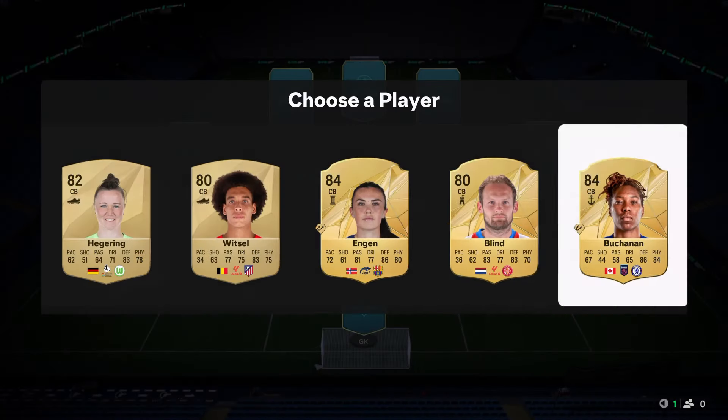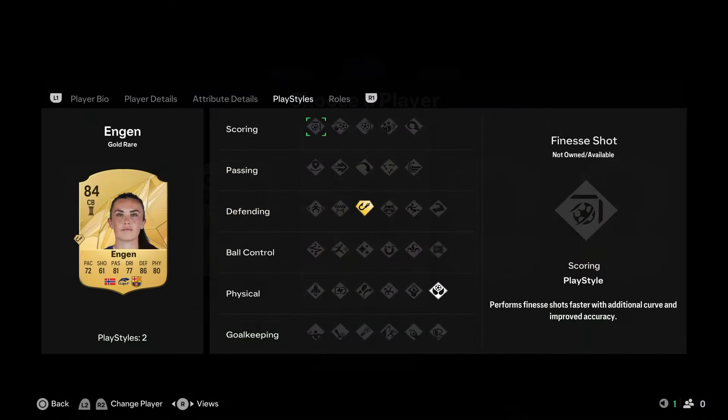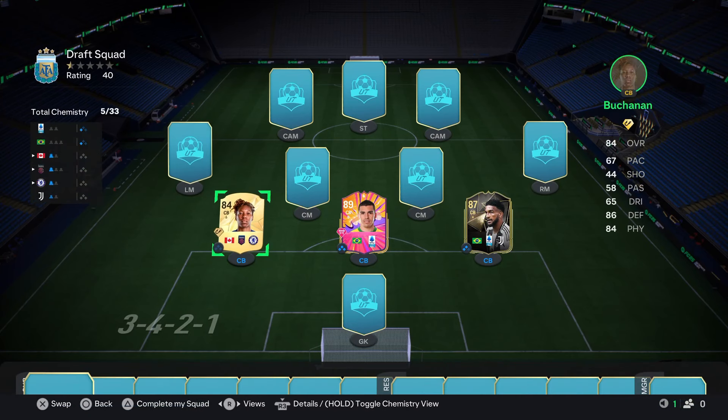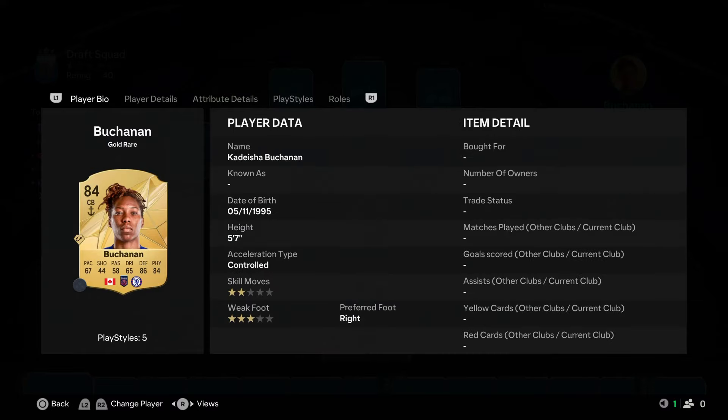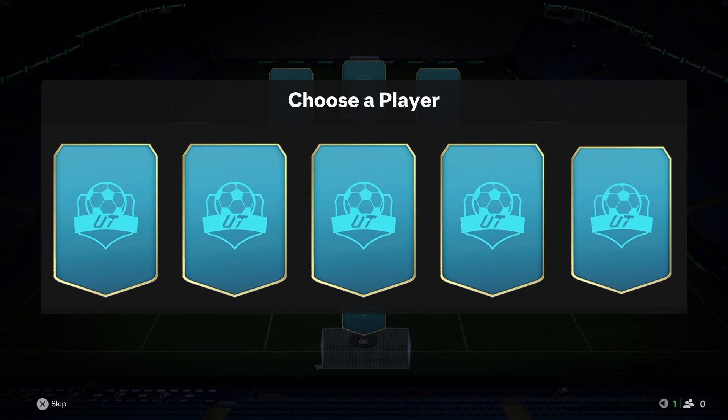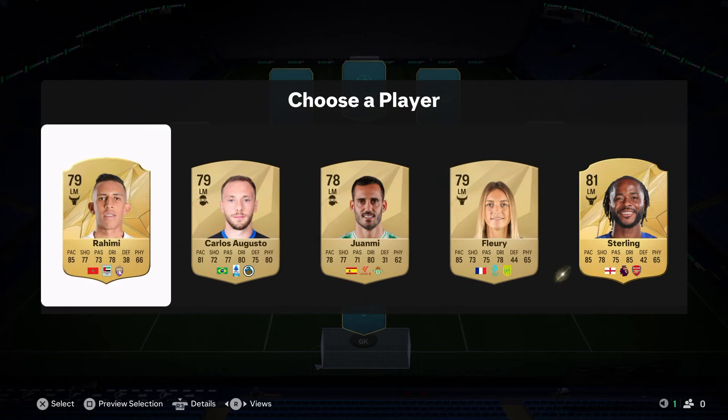Maybe Buchanan might be a bit better - she is a little bit slower but she's got way better play styles, so I'm actually going to take Buchanan. Should have checked how tall she is though - five-seven. Okay, ideally we'll get a new center back on the bench anyway.